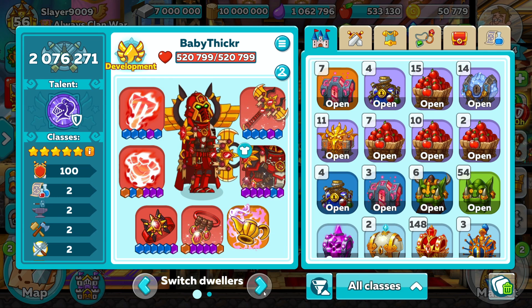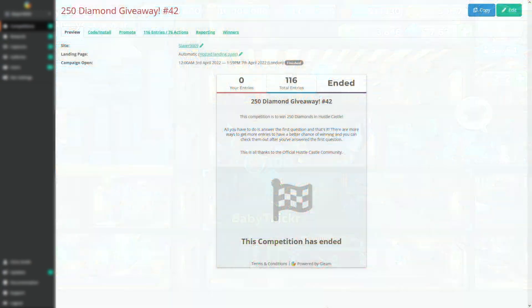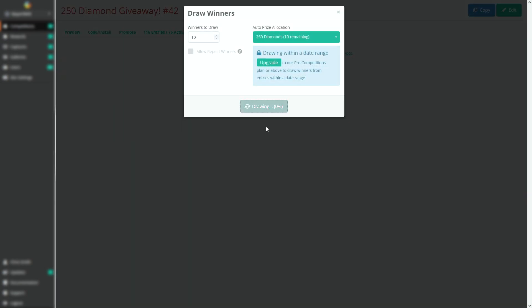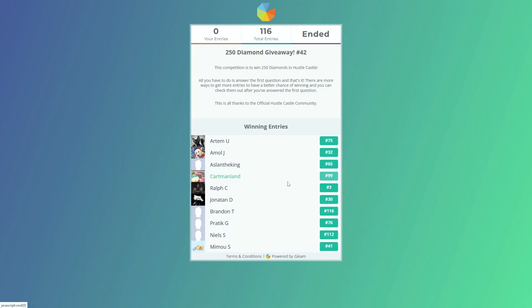Moving on to the diamond giveaway - for anyone new to the channel, you can enter these diamond giveaways by clicking the gleam link in the description. All you need to do is enter your in-game ID and that's it, you've entered. You then have the chance of winning 250 diamonds and you can do this every single week. Let's see who won in this week's giveaway - I'll be making sure all sensitive information is blurred out. Well done to everyone that won; the next giveaway will be live now and you can join that down below. Good luck to everyone that enters.